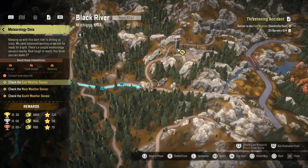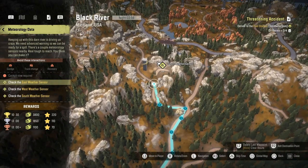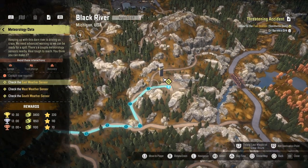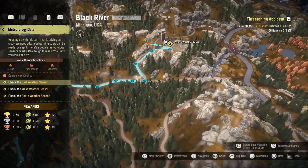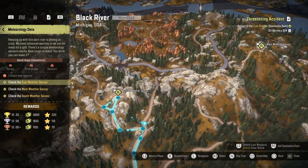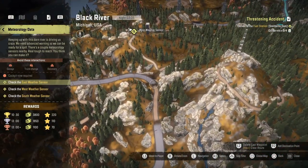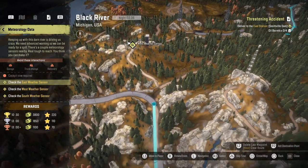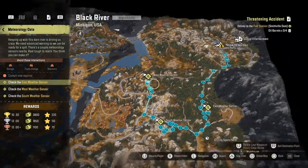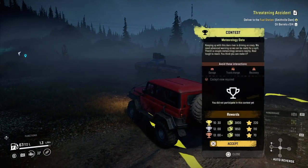Put plenty of waypoint dots down, because you're going to be in cockpit view for this. You can't go to the garage, you can't swap trucks, and you can't recover — you have to do it entirely in cockpit view, inside the cab. When I'm getting here I'm just going to double back on myself, come back down the same road and turn left. I definitely think this is the best way around.